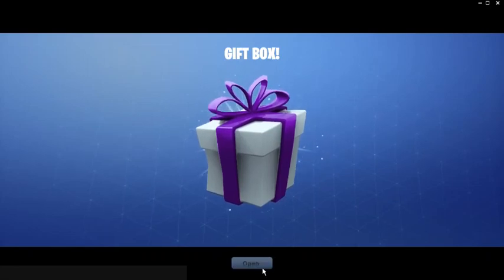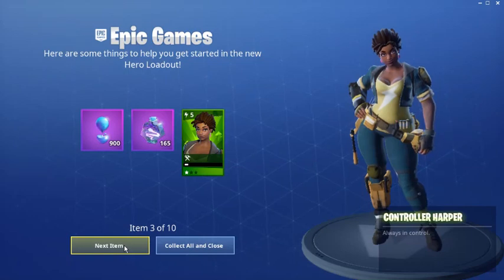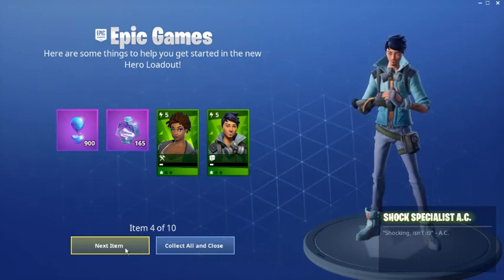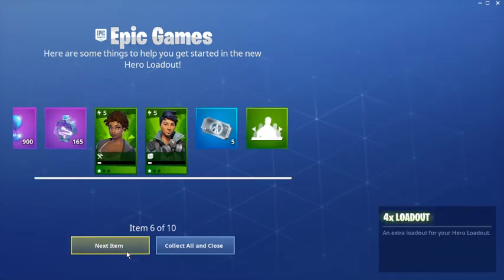Now I have a gift box to open up. 900 pure drops of rain - that's amazing. 165 lightning in a bottle. Controller Harper - I don't know why I have that. Shock Specialist AC - I'm actually glad about this, because I saw the patch notes and I think Shock Specialist AC is going to get a very good buff, especially for putting it in your team slot. Five recruitment vouchers - this can be used for legendary or mythic event heroes in the collection book. That is amazing. I think I might get Ragnarok and some other ones.